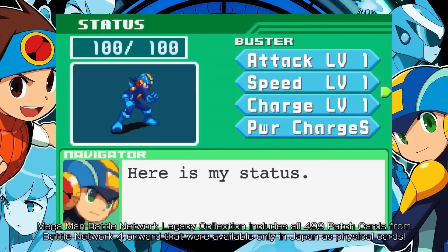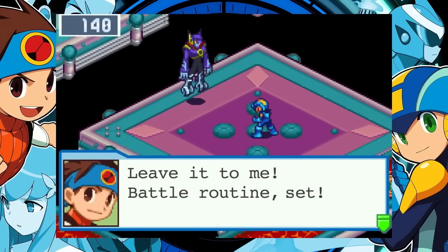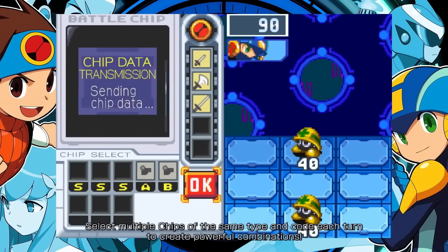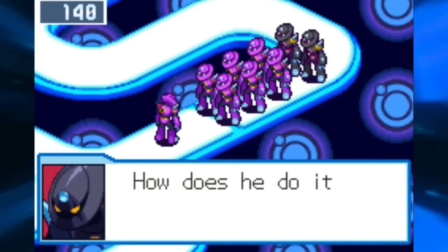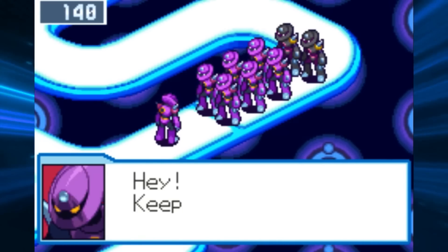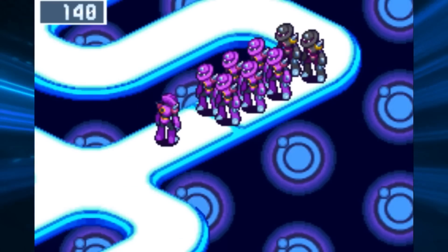Speaking of text, the high resolution font is not so great — at least in English. It looks fine in the Japanese and Chinese fonts because they adhere more to the original pixel graphics. The font also differs slightly game to game, with different spacing after commas. It can be jarring playing with pixel graphics next to this super high-resolution font, and unfortunately you cannot change the font at all, so you're stuck with it unless someone makes a mod.